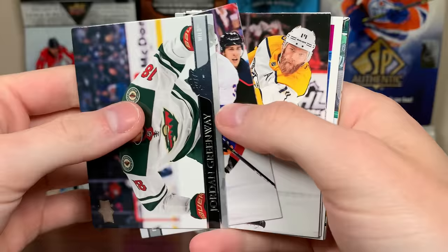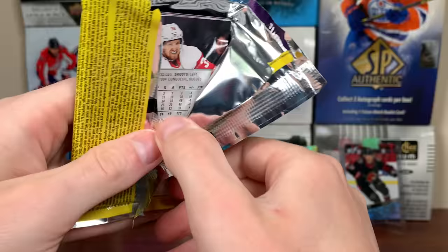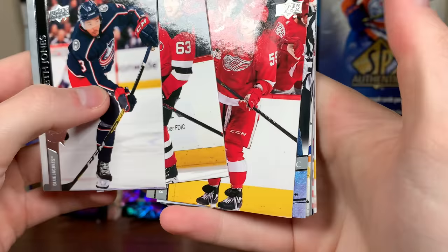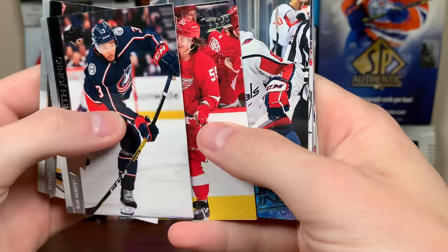Do not recommend the Blasters — just going to say that right now. Connor Hellebuyck — Award Winners. And Jonas Johansson — Portraits, Rookie. First Portraits of this break. Then Young Guns — Brian Pino, Young Guns. So we got two Young Guns in that final Blaster.